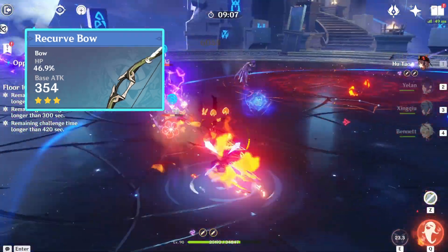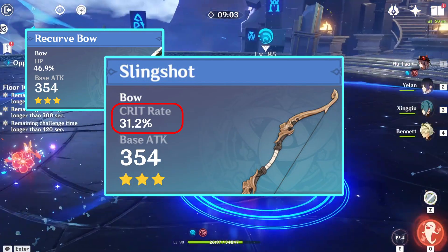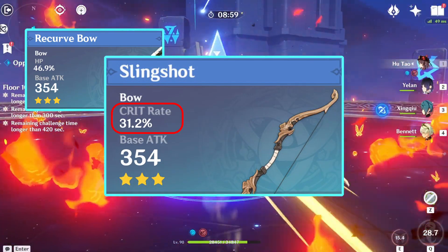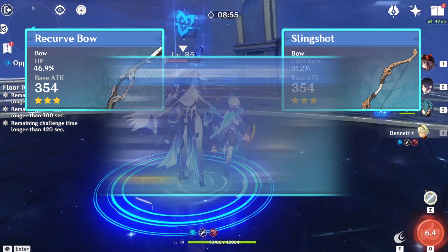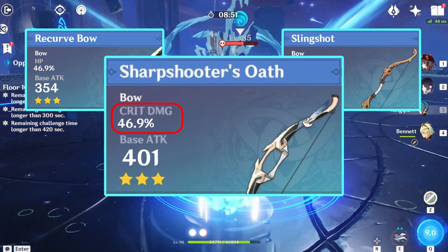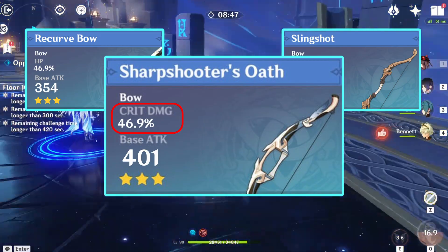Another favorable pick is the Slingshot, granting a 31.2% critical rate at level 90 enhancement, slightly edging out the Viridescent Hunt from the battle pass. Lastly, consider the Sharpshooter's Oath, providing a 46.9% critical damage increase at level 90, slightly surpassing the 4-star option Blackcliff Warbow.